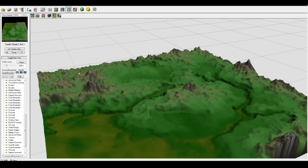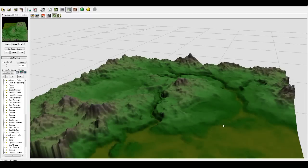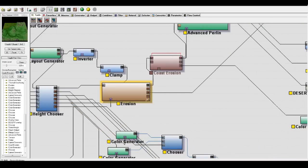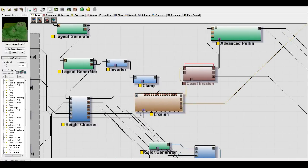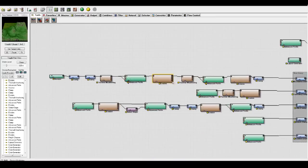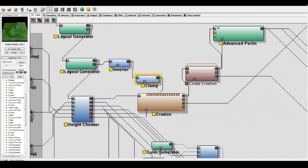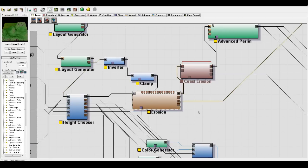You can see the mountains around the edge, foothills all around here, and the normal hills. There's our beach around that area. Then that goes to an erosion filter. It's important that the erosion doesn't erode the rivers - if I didn't use this mask input the rivers would just be gone. The terrain's already been eroded on most of these things; this one actually has two thermal weathering and two erosion filters for the mountains. I have to add that extra level of erosion just to blend everything together. I take the river layout generator and put it through an inverter and clamp to use it as a mask so it doesn't mess up the rivers.